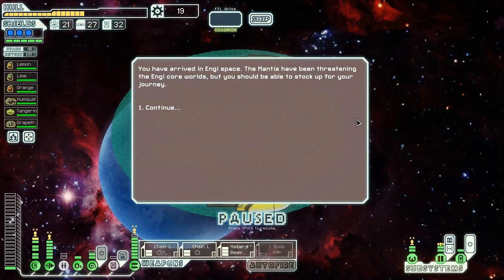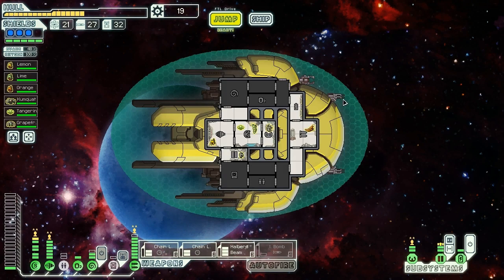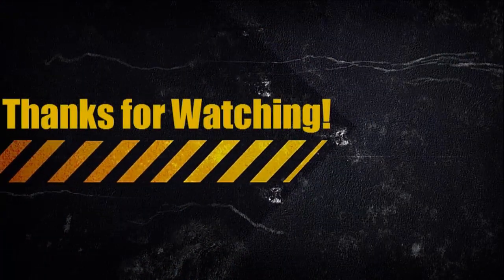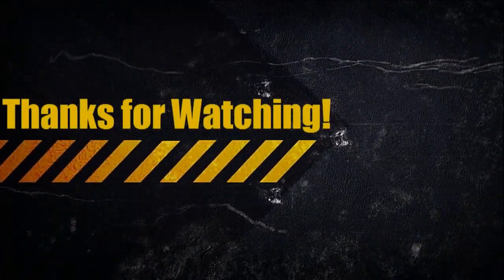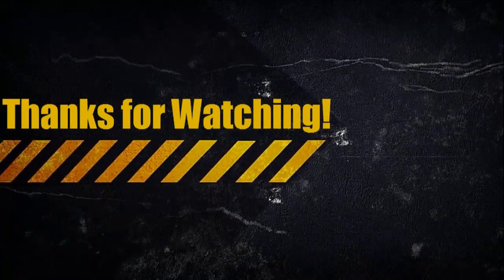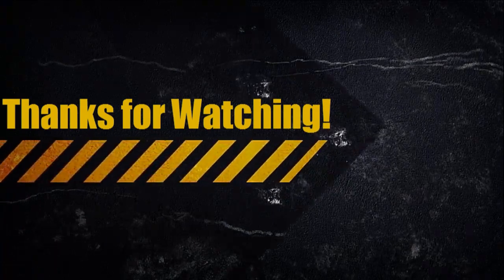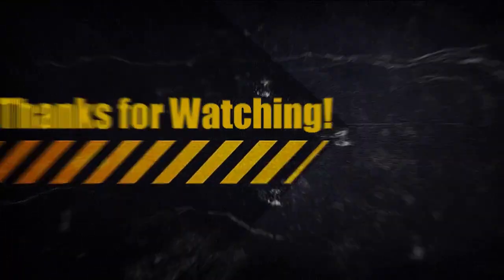Here we go — we've arrived in Engie space. The rebels have been threatening the Engie core worlds, but we should be able to stock up for our journey. However, we're going to have to end this episode here for now. Thank you all very much for watching — this has been Vanguard of Valor playing more FTL Advanced Edition here with the VSS Citrus and her loyal crew: Lemon, Lime, Orange, Kumquat, Tangerine, and Grapefruit. Looking forward to seeing you again next time — bye!